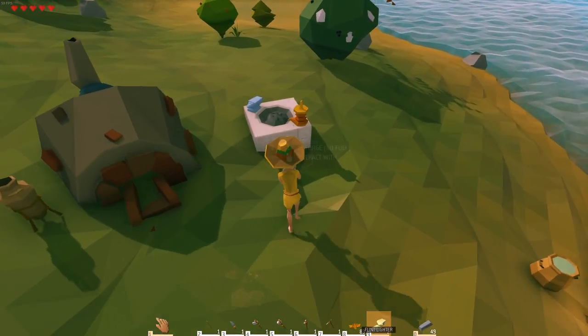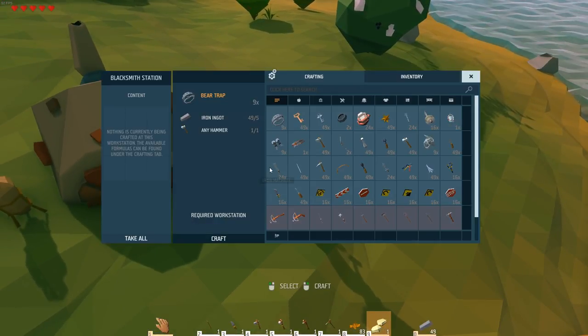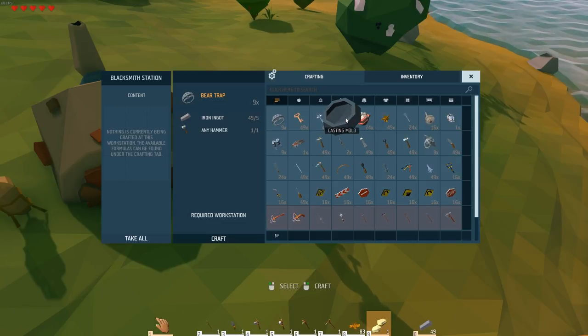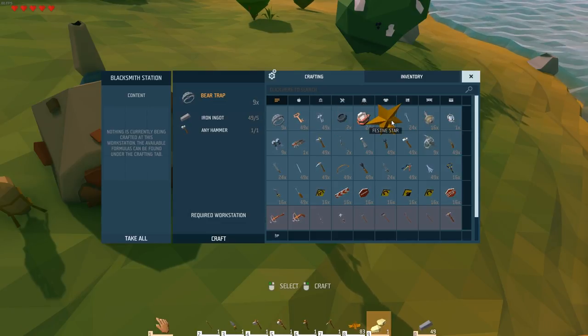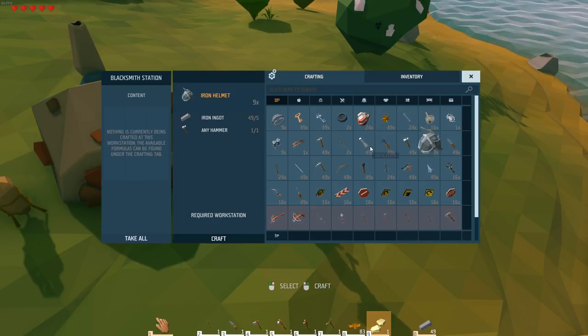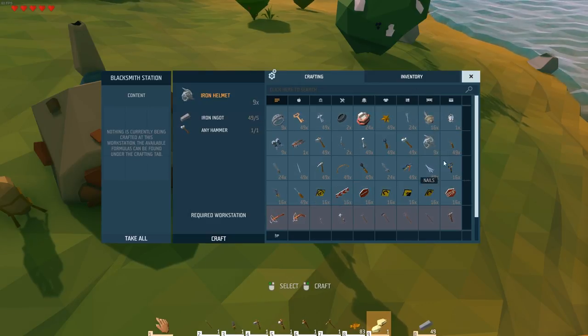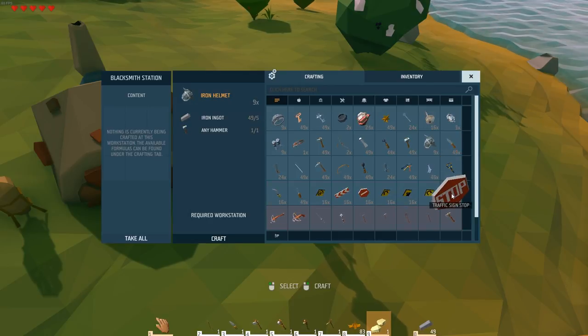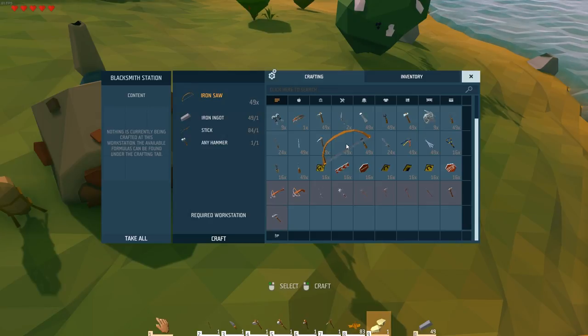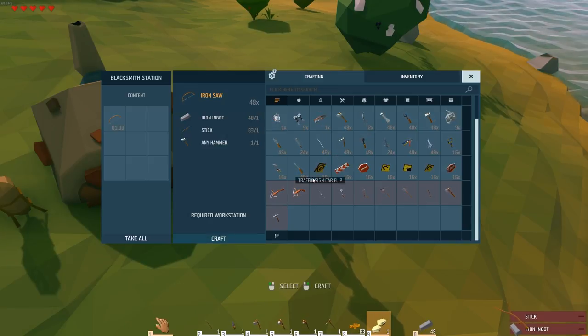Bear trap, blank keys, casting mould, engineer's helmet - there's so much stuff. Iron helmet - oh, that looks awesome. I think we're going to kit ourselves out in some iron garb. But there are useful things as well. I know for a fact that this iron saw is super useful, so let's get that going.